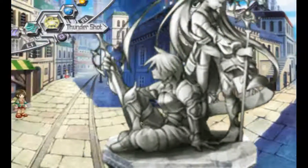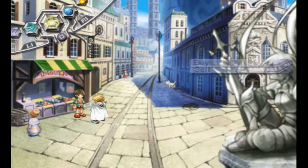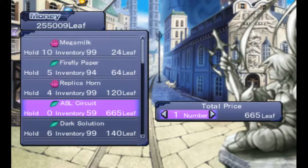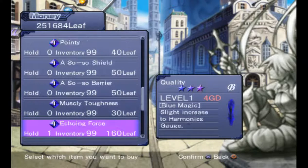Our next stop is Hoshien Avenue. Here we will be picking up 5 Firefly Papers and ASL Circuits. And I believe that's all we need from here.